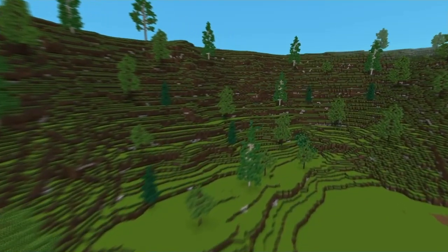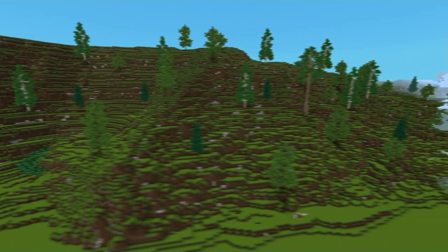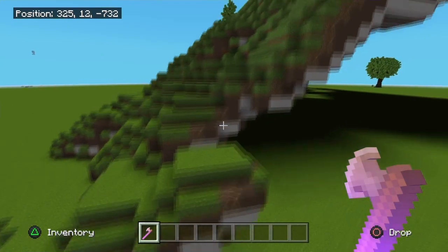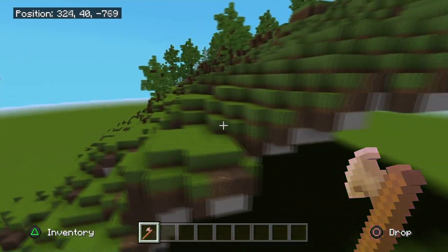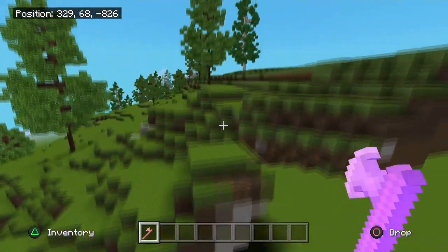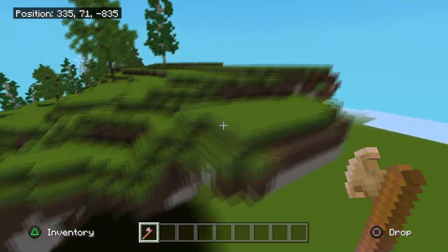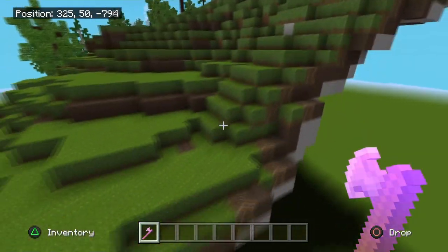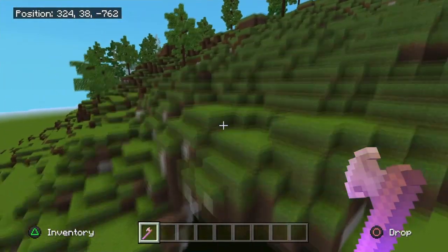Hey everyone, would you like to know how to make some mountains, hillsides, or terraform in just a matter of seconds? I'm here to show you how. As you can see, I have a wood axe going along the hillside — very easy and satisfying. It only takes two command blocks. I'm on PS4, the bedrock version of Minecraft — no add-ons, no mods. What you see here is what you get.